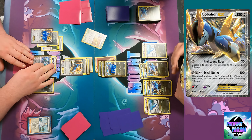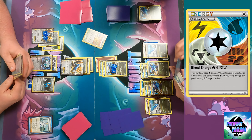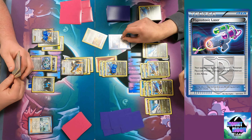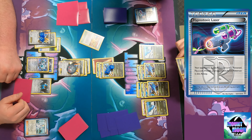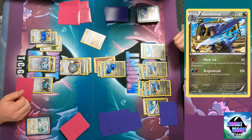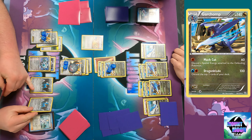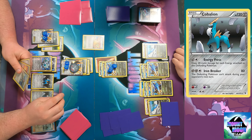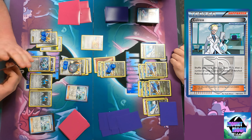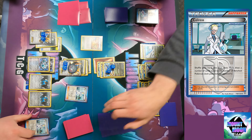Unfortunately I need two Steel Bullets to knock you out — I can't use Righteous Edge and a Steel Bullet. I just want to preserve my other Cobalion so you don't take prizes off of it. I'll try to Laser and put you to sleep so you can't retreat or knock me out. Attach energy onto the bench. Another 100 with mock cut — plus poison, don't forget poison.